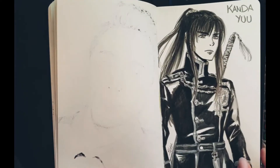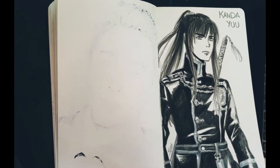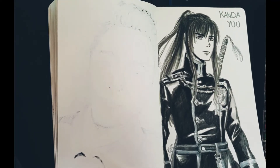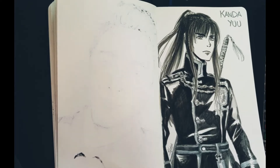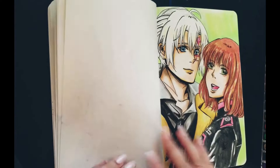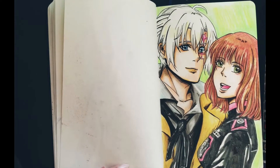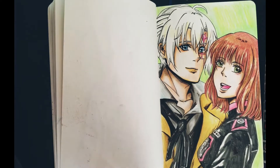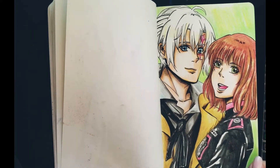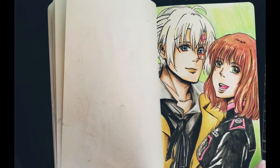The next one is Kanda Yu from the anime called D.Gray-man. I drew this using Faber-Castell pens and markers — I think it took me about half an hour to do this. So this next one is a pen and color pencil drawing of Allen Walker from D.Gray-man, and also a friend of mine named Rose Queen — I drew her in anime version.